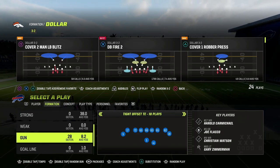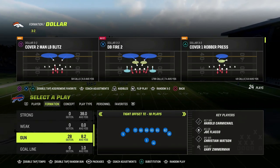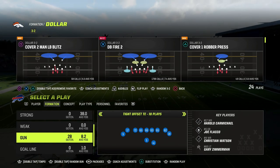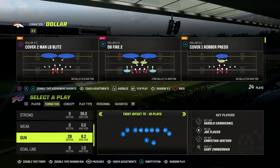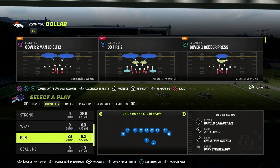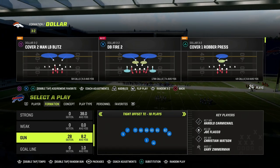In this video, I'm going to be sharing with you the simplest and easiest way to slow down the tight offset tight end formation. We're going to be doing this by sending significant pressure at our opponent, and we're also going to have pretty decent coverage for the main concepts that you are going to be seeing from people that run this formation.